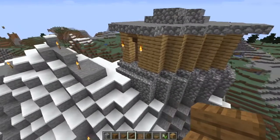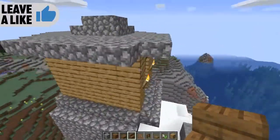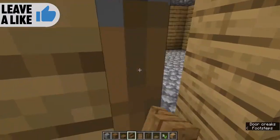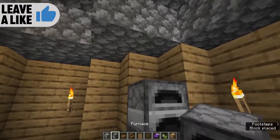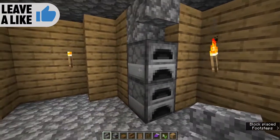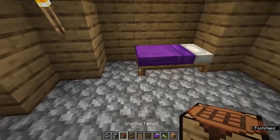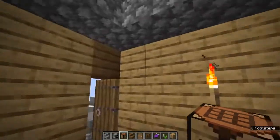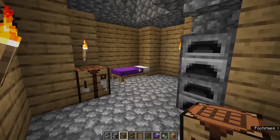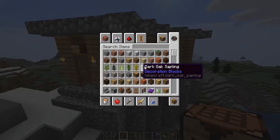Right here this is a totally survivable house. It will protect you and you will be able to survive. You can decorate the inside with a bed, get yourself a couple of furnaces, and then a crafting table. That's a basic little home right here. A little more effort though, and we can make it look really nice.